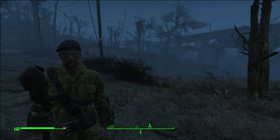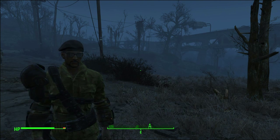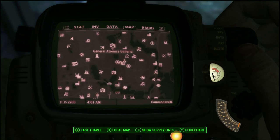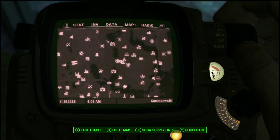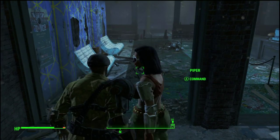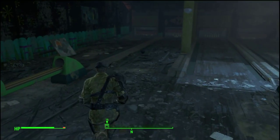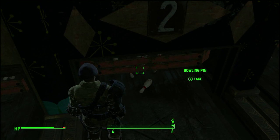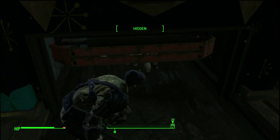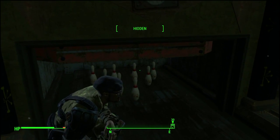Now I'm going to take you to a couple of places where you can get wood naturally from junk, and then just toss it into your workshop. We're in the bowling alley of the General Atomics Galleria — it's about southeast of Outpost Zimonja. Bowling balls have lead in them, so if you want to do some lead lining, there you go. But all these bowling pins have wood in them.